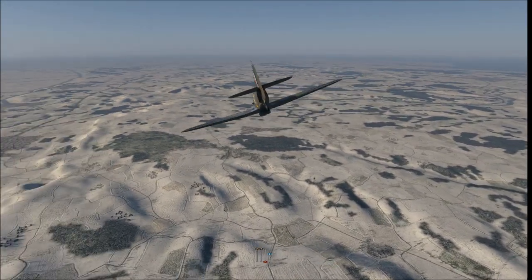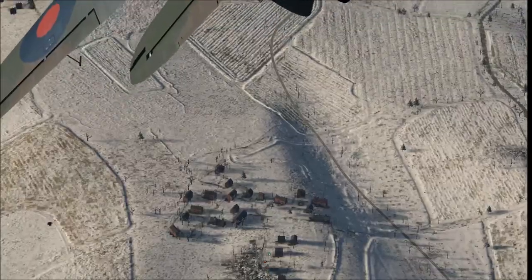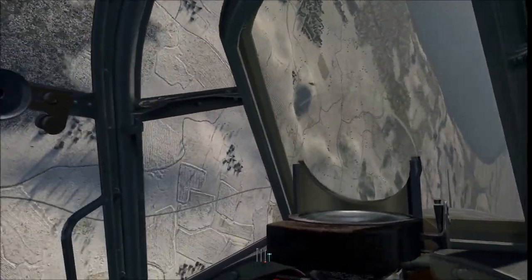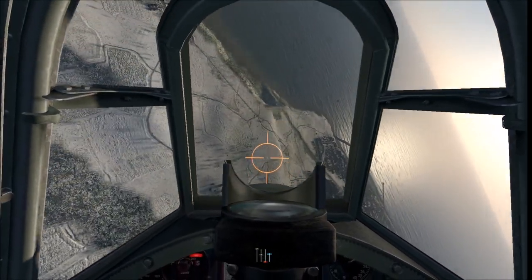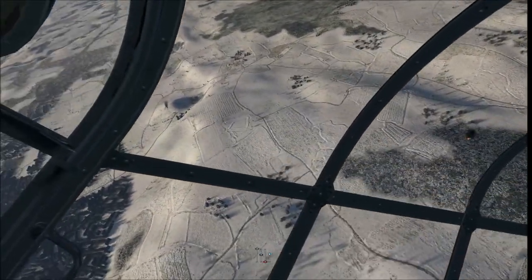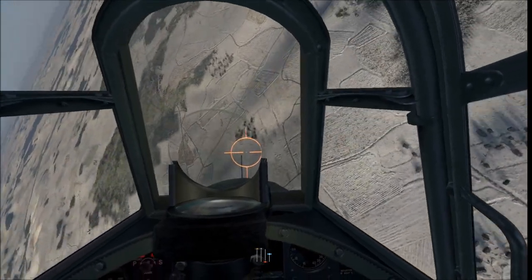Another example: I've spotted a 109 diving on a friendly below me. I'm using my altitude to turn potential energy into kinetic energy — using that stored altitude to build up speed so I can catch that 109. As he's manoeuvring I'm able to get in a decent first set of shots. Without cannons I can't quite blow off a tail, but I can set his tail on fire in that first pass. Now I high yo-yo up — I'm not burning off my speed with very tight manoeuvres, I gently glide up, glide back down again, and find myself back on his tail.